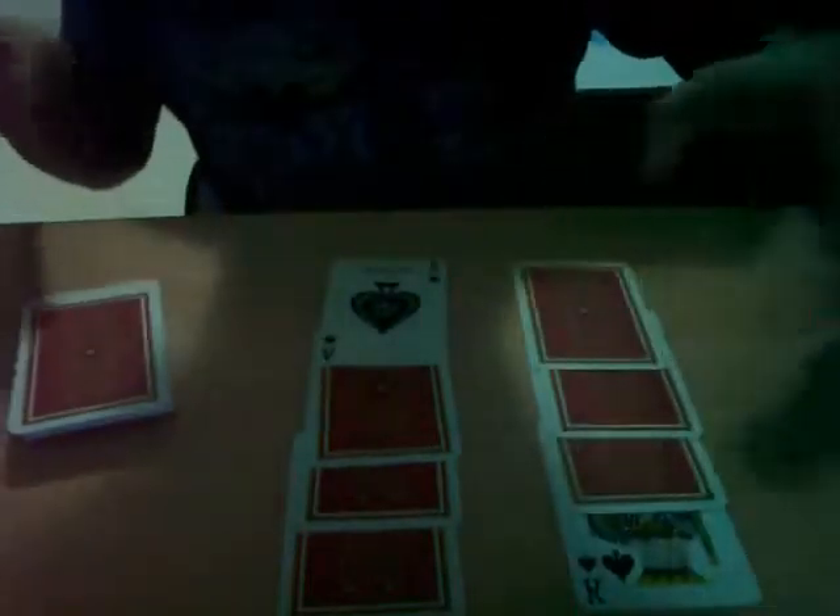We are going to make some shuffle. So we are going to switch these 2 cards and wave. Look what we got — 4 kings.